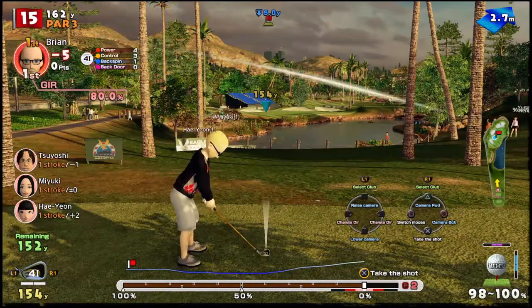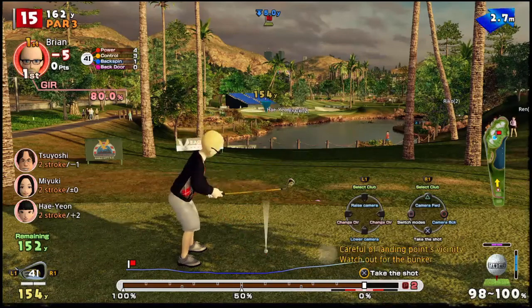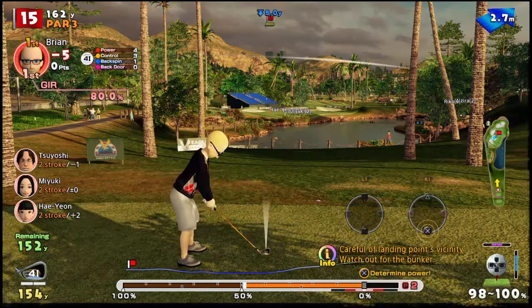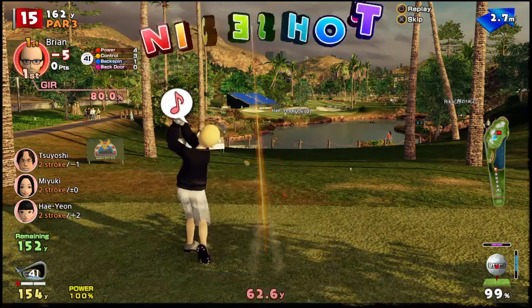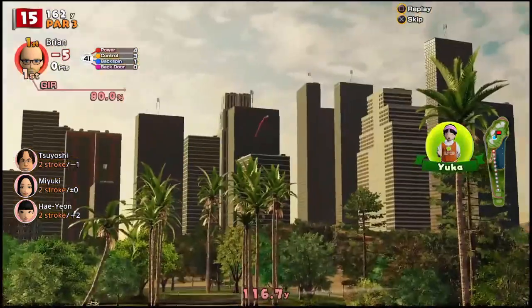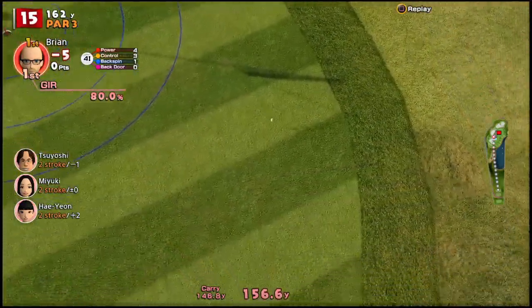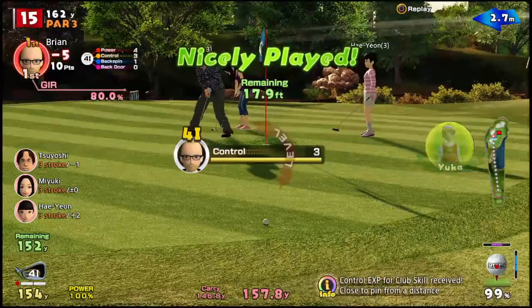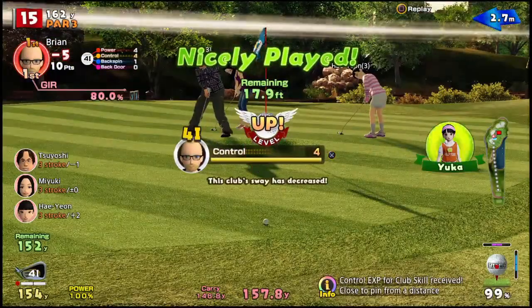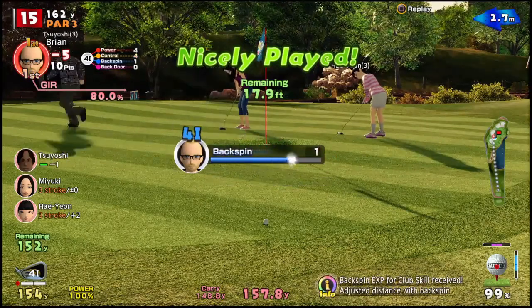The wind is at our back, it's five feet below us. I'm going to hit this pretty much full on, but I put some backspin on it. I didn't hit it perfectly straight, but hopefully it'll sit. Okay, it did. That's not as close to the hole as I wanted, but it should give us a decent shot.